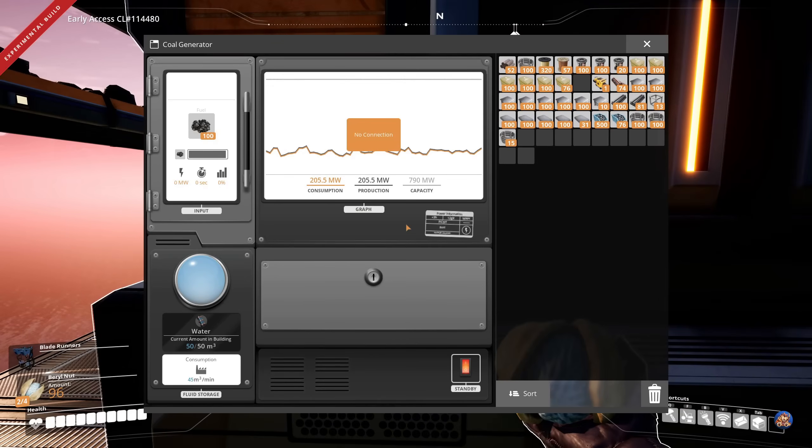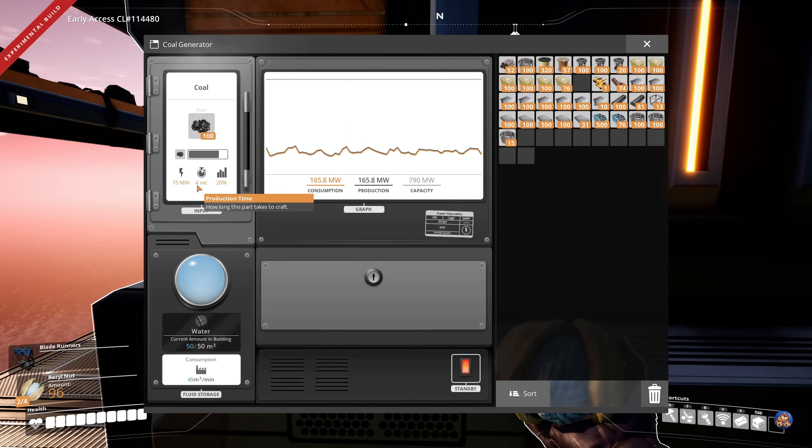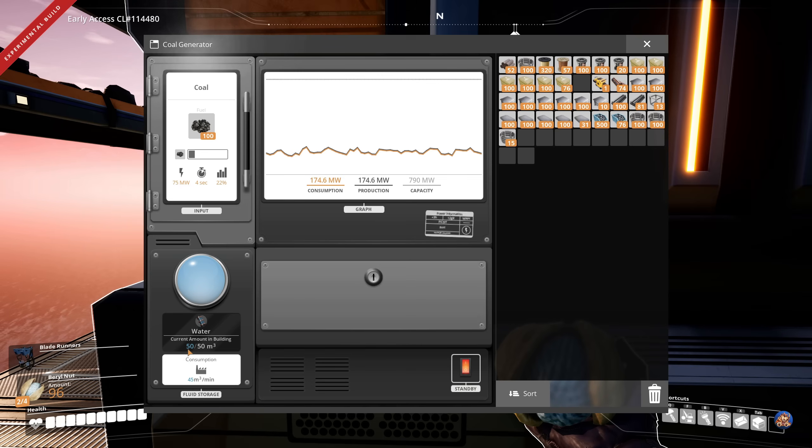Now let's run upstairs where I have the coal generators and have a look at them. Each coal generator consumes one coal per 4 seconds, or in simpler terms 15 coal per minute. In addition, it also consumes 45 cubic meters of water per minute, but note that it can hold 50.